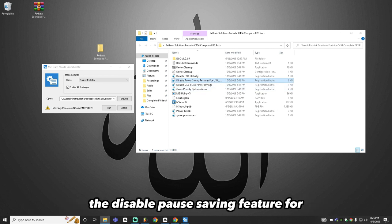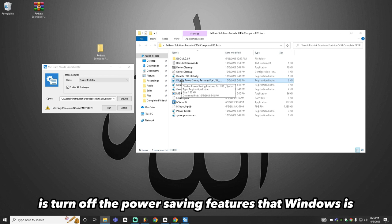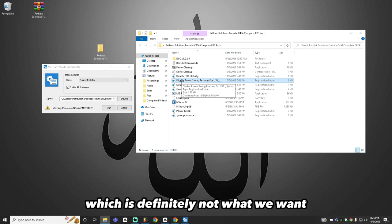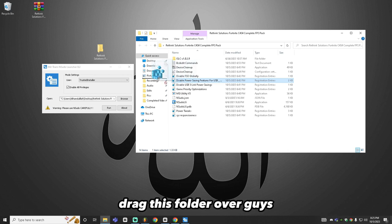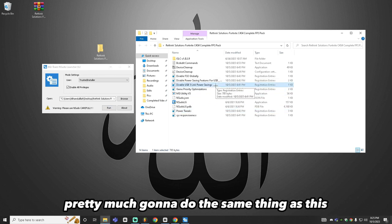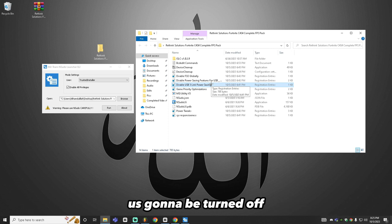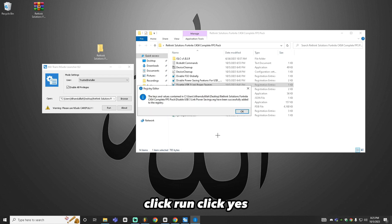Now click on Disable Power Saving Feature for USB. This turns off power saving features that Windows automatically applies, which causes tons of input delay on your controller, mouse, and keyboard — not what we want in competitive games like Fortnite. Drag it into the open section, click run, click yes, and click ok. Next, do the same with Disable USB 3 Link Power Saving Settings to fully turn off all unnecessary power saving settings. Drag it over, click run, click yes, and click ok.